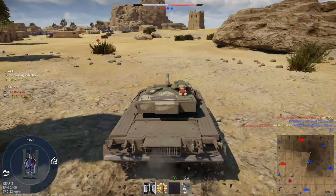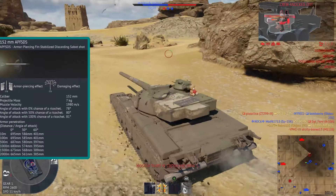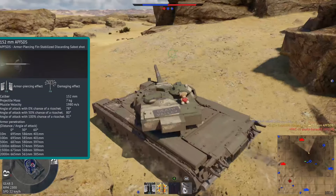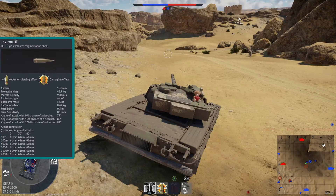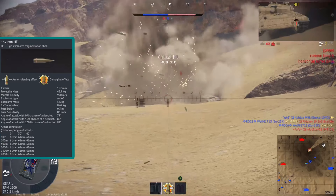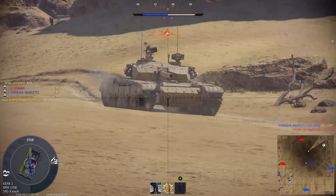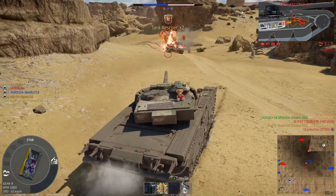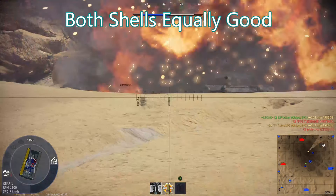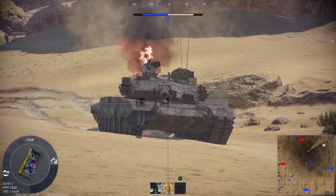Firepower is obviously the star of the show for the Object 292. You have a 152mm auto-loaded cannon that fires one of the fastest darts in the game — it moves at almost 2km per second and has almost 700mm of flat penetration at point blank. So all in all, it is a very powerful gun. The high explosive round is no joke either; it has almost double the explosive filler of the standard Russian 125mm cannon and can reliably one-shot almost everything, even including main battle tanks. I did run into some consistency issues with both shells, but this is to be expected — most shells at this battle rating have the odd inconsistency. On the whole, you can just take out whatever shell you want, which is pretty nice, and it leaves me usually taking more high explosive rounds with this tank than with many contemporary vehicles, because the HE can still basically kill anything.